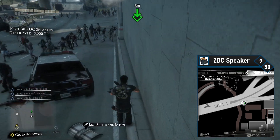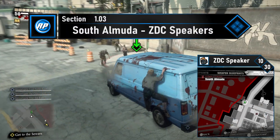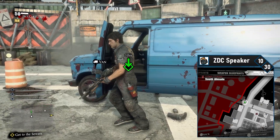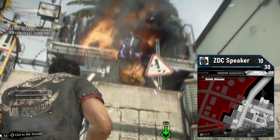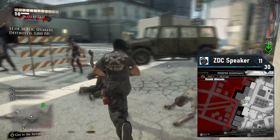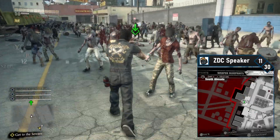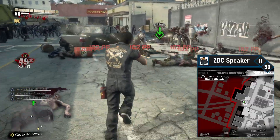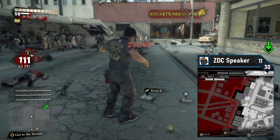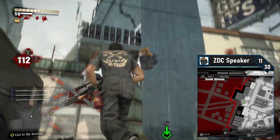Time to double back to South Elmuda. ZDC speaker 10 is in South Elmuda on the north side. When you're coming from the Engleton side, head down until you find a military barrier. Hop out of your vehicle and blast the speaker. ZDC speaker 11 is on the same road — just head south. Work your way down to the fireworks factory, Rockets Red Glare. Instead of going inside, turn to your right for another blockade and shoot the 11th ZDC speaker on the concrete pillar on the right side.